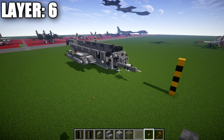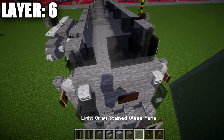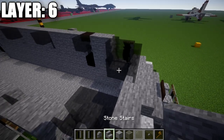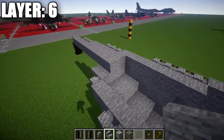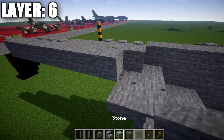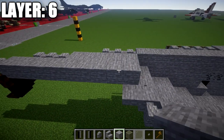Moving on to layer number six. For the center at the front, place a light gray stained glass pane on top of the middle stone block, and a light gray stained glass full block behind it. Moving to the rear, place a stone block on top of this stone top slab, then eight stone blocks back.